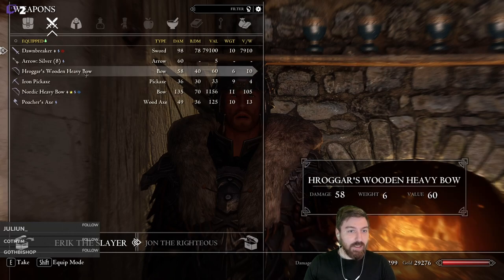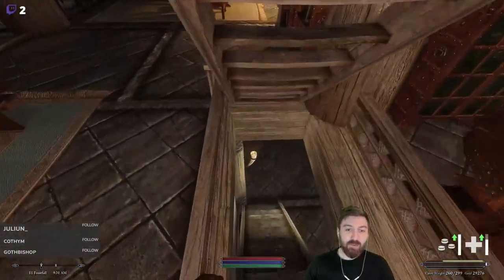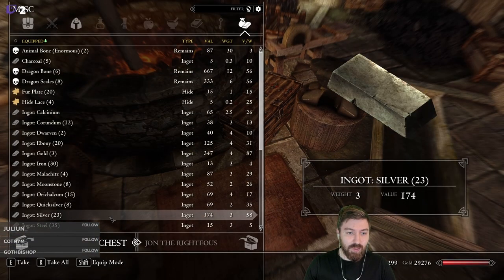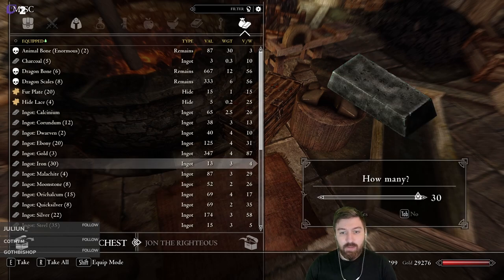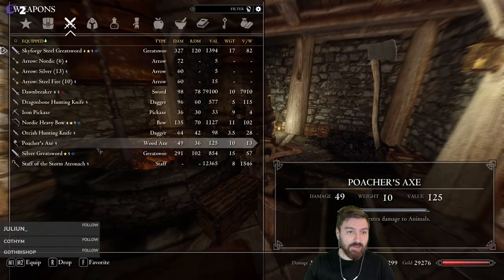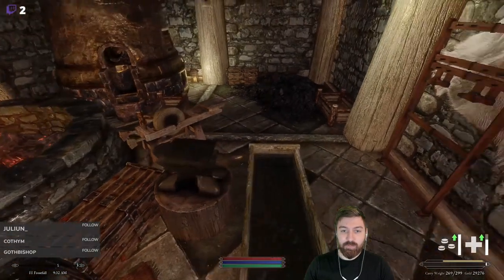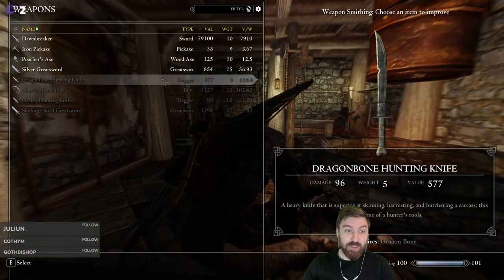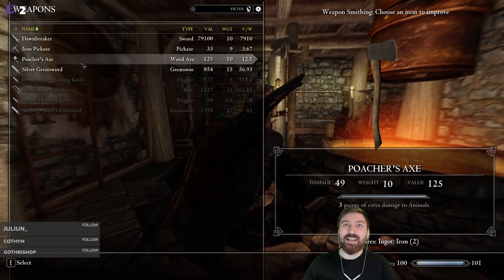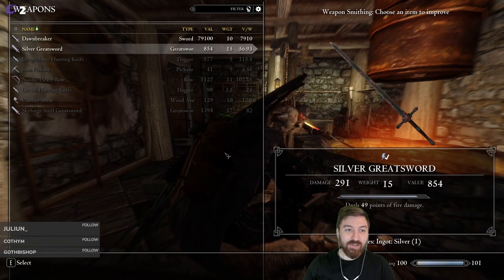Eric, why don't we take everything that we have here — all of these different items — and buff all of them. This is how we'll start our episode today. We need a silver bar to buff. We've got the hunting axe — or the poacher's axe — and then the iron pickaxe. We can hone things 50% better for all material types. Look at the poacher's axe and how much we can boost it! We don't even use it for combat, so why not? And then the iron pickaxe — supercharge it!